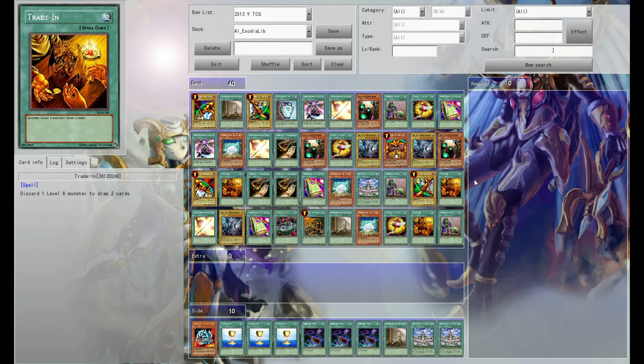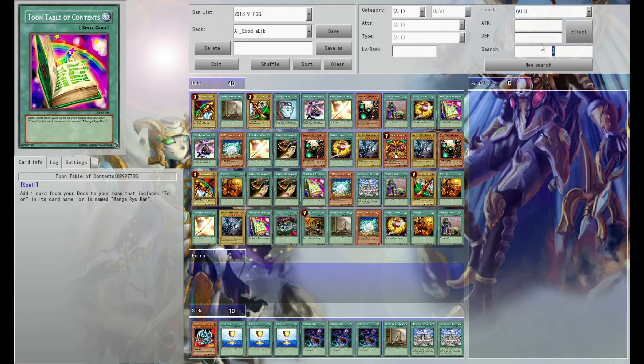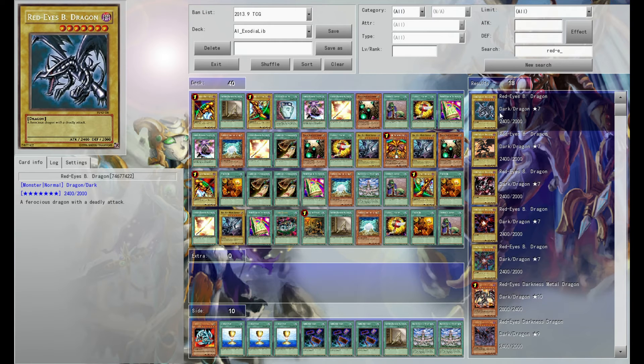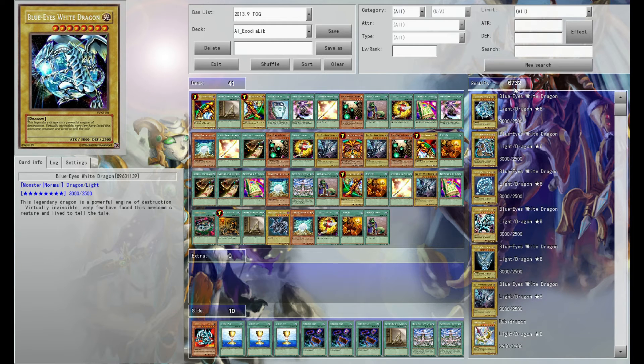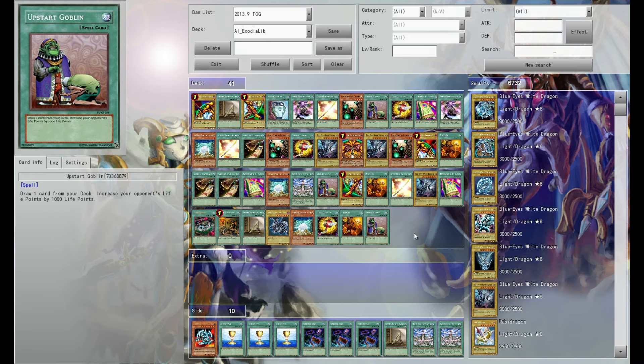If you want to be in the tournament you kind of need to know Yu-Gi-Oh. For example, when creating a deck you need to know the card names you want to use. If I want to use Red Eyes, I type in 'Red Eyes' and it brings up Red Eyes Black Dragon — you can then click and drag it to the deck. There are 6,732 cards in total, so if you've never played Yu-Gi-Oh you won't know how they work and you're going to struggle to make a decent deck.